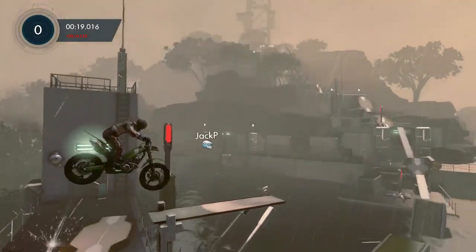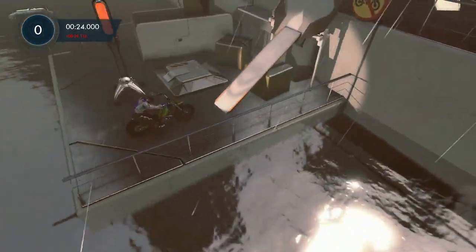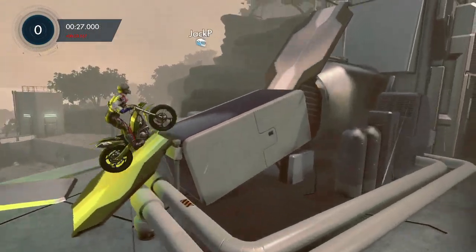Right here, it's a little tricky to get on top of this diving board to make this jump. What I do is I push forward as I'm going up that hill and it kind of kicks your back wheel up. That's the Fuck You, part one.